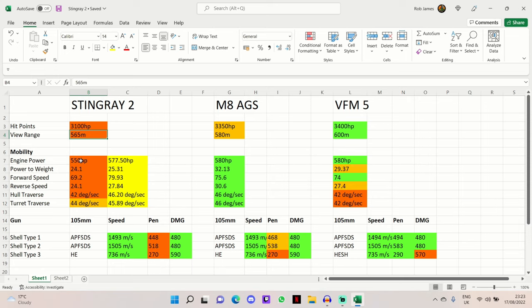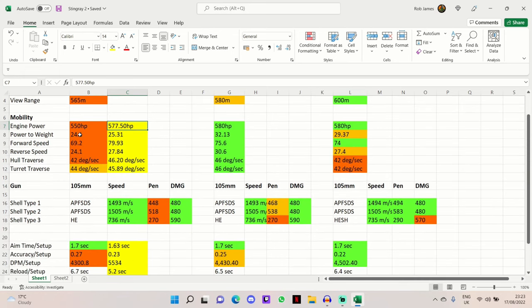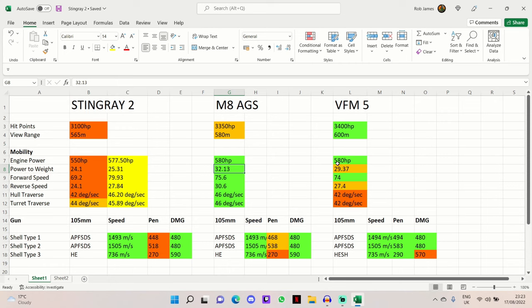In terms of mobility, the engine is fairly lackluster and can be a bit of a pain to grind up to. It's a very sluggish light tank whilst you're trying to get through the grind, so I highly recommend taking advanced powertrain and traction system whilst it's stock — and maybe even keeping it that way once you've ground it to elite status. The 550 horsepower engine gives a power-to-weight ratio of 24.1, which is okay but not the best, especially compared to the M8 AGS or the VFM5.